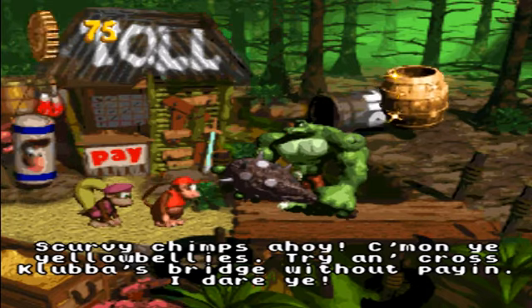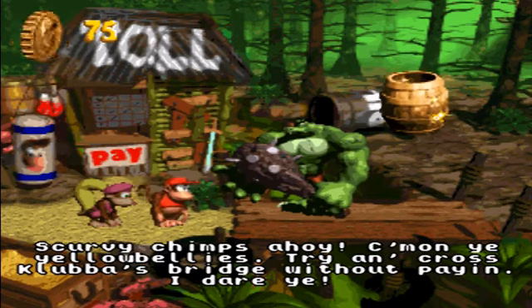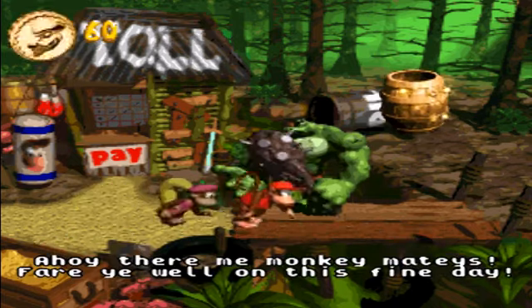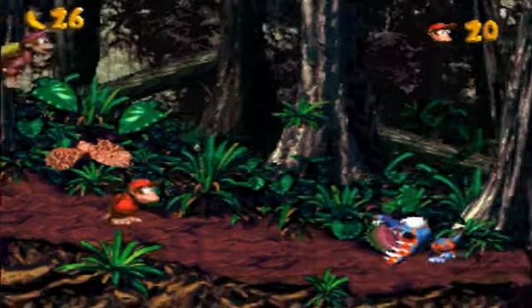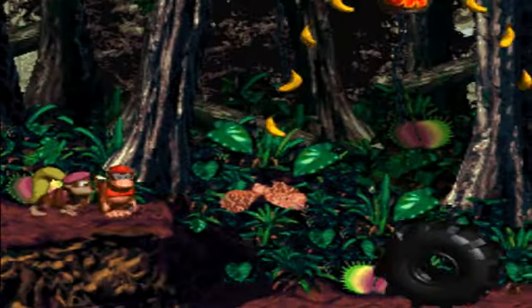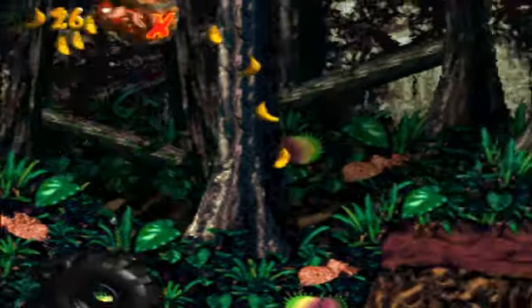Come on you yellow bellies, try and cross Krabba's Bridge without paying — I dare ya! Paying up 15 Krem Coins grants you access to the first Sage of the Lost World, and this one is Jungle Jinx, which I think is almost the same name as the first Sage in the first Donkey Kong — I think it's called Jungle Hide Jinx or something like that. I'm not entirely sure.